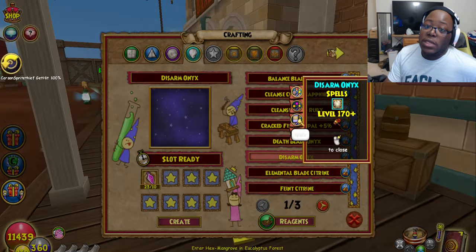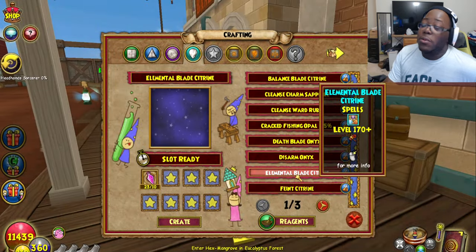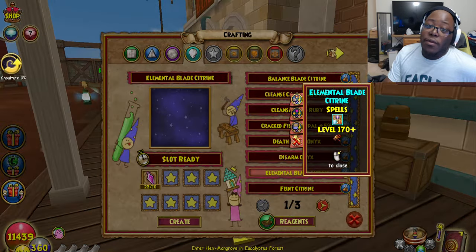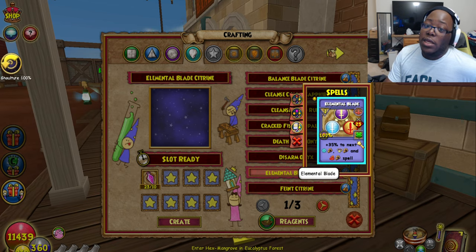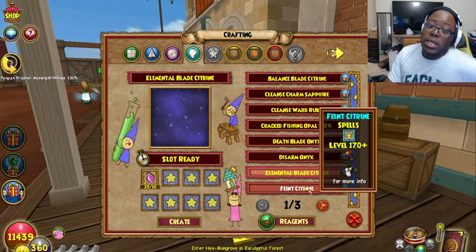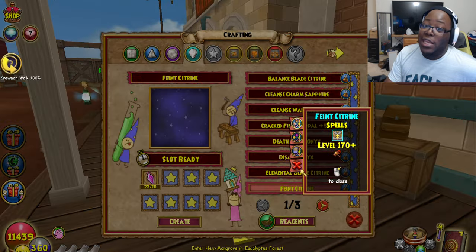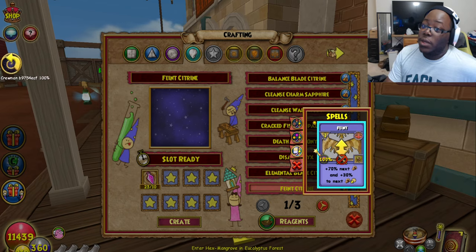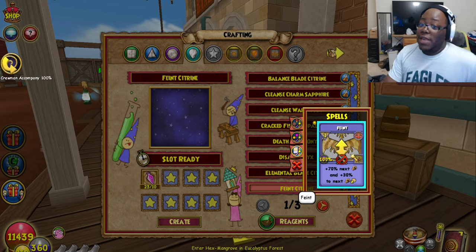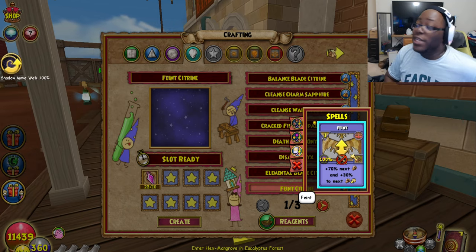Plus 35. You got Disarm — this removes a Blade. Elemental Blade — this one I might actually get in case I want to blade stack someone. That one looks pretty decent. And I am super excited to get the Feint Citron, which is a plus 70. I obviously can't use it in advanced combat — I don't care about challenge mode or raids — but this is really cool.